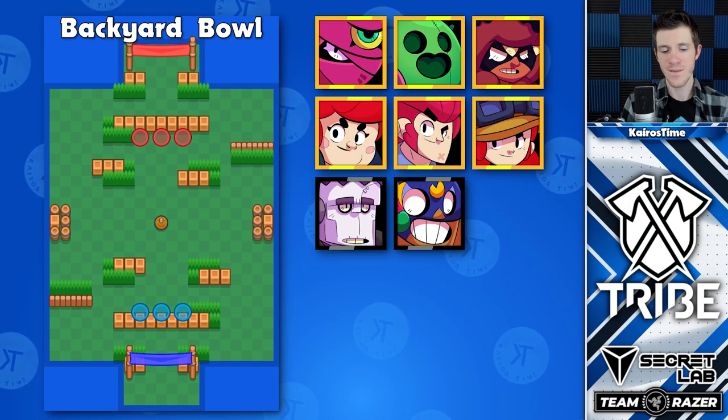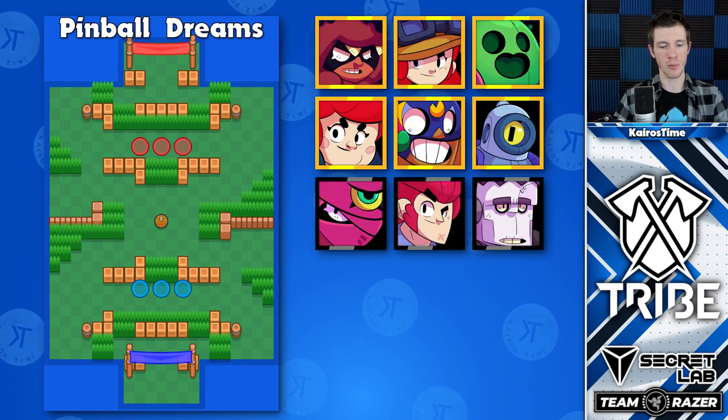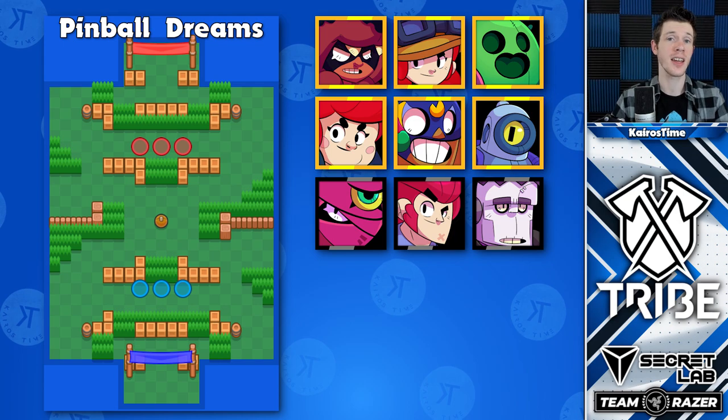Backyard Bowl is a very normal Brawl Ball map with Terra, Spike, and Nita as the best brawlers. Pinball Dreams is very different, where we have heavy tanks like El Primo who is really good here, and that actually makes Terra one of the less competitive options than she normally is on the other maps.